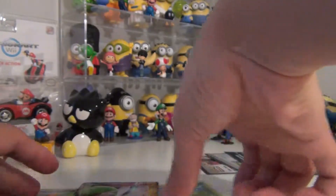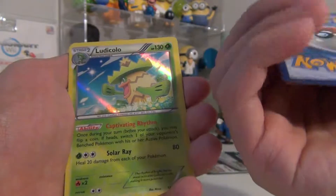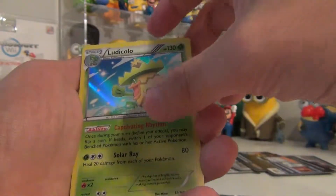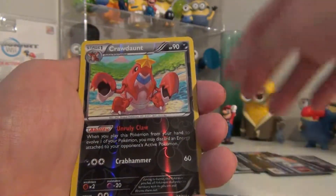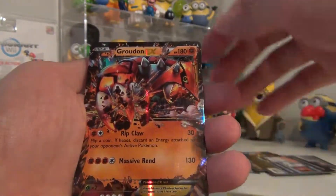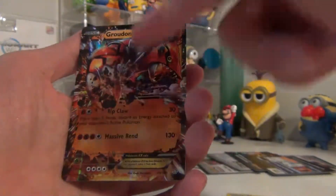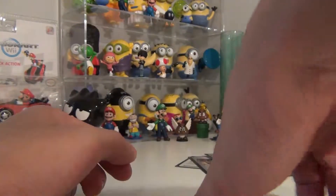So yeah, let's do a quick recap — I think this is a really good pull overall. We got the Groudon EX from Primal Clash, the card is in mint condition. A Ludicolo holo rare. A Crawdaunt reverse holo rare. A Gorbis reverse holo rare. And a Groudon EX ultra rare — this card looks just insane, really crazy looking.